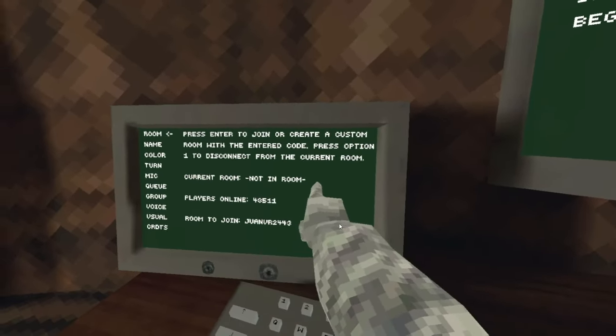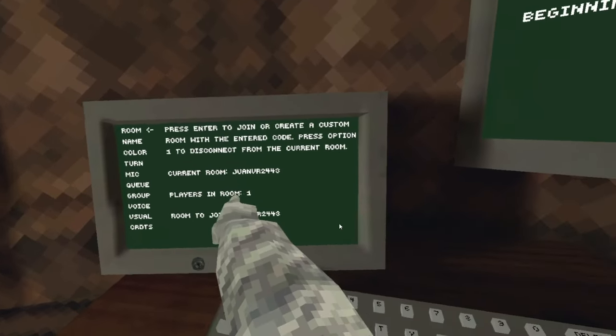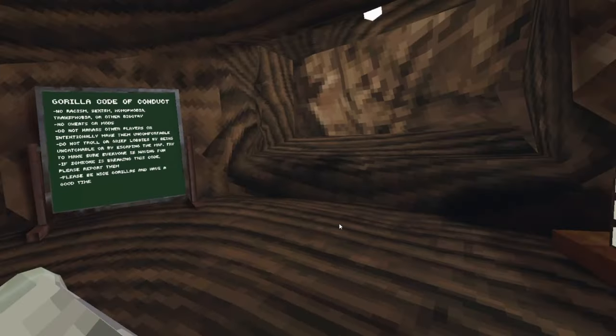Press join and wait until you see your code appear here. And there you go — it'll show how many players are in the room. You should be the only one unless your friend sent you this code. Now you should feel free to go anywhere you want without being in a public lobby.